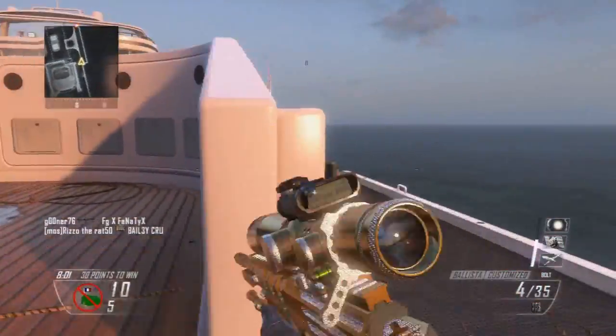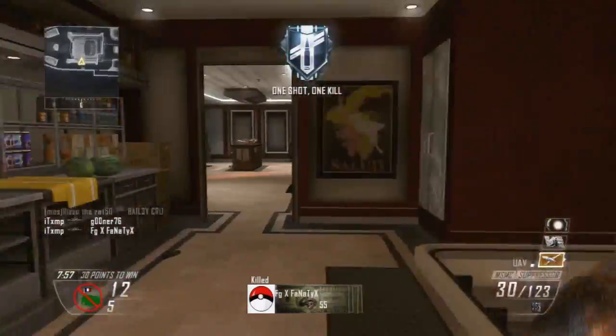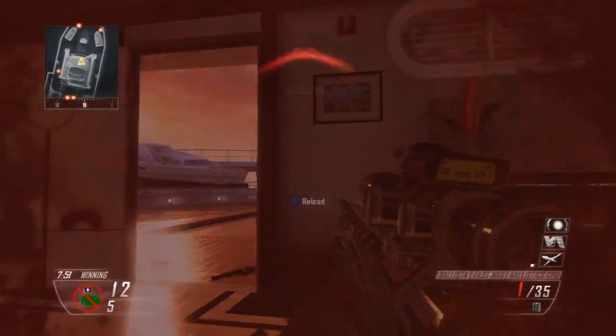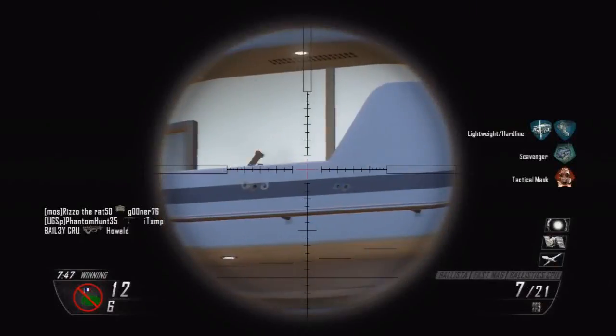The secondary of choice this gameplay is the B23R in Diamond Camouflage as well — because I am just too swag for words right now. There are the killstreaks in the bottom right if you didn't know: the UAV, the Orbital VSAT, and the EMP. That's all you really need to know for this.